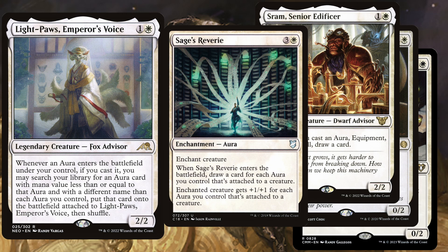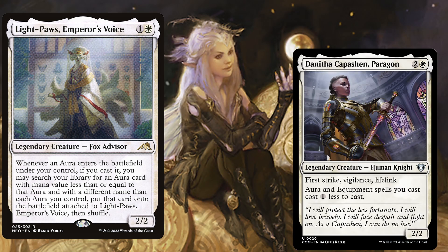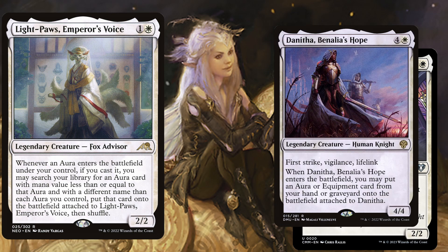Aside from Core Spirit Dancer we play more alternative threats. For example, the Nitha Karpassian Paragon is a 3 mana 2/2 with first strike, vigilance, and lifelink — and aura and equipment spells you cast cost 1 less to cast. Denetha, Benalia's Hope is a 5 mana 4/4 with first strike, vigilance, and lifelink — and when she enters the battlefield you may put an aura or equipment card from your hand or graveyard onto the battlefield attached to Denetha.